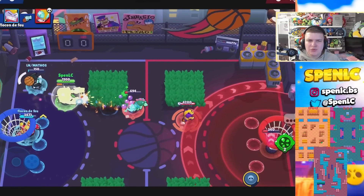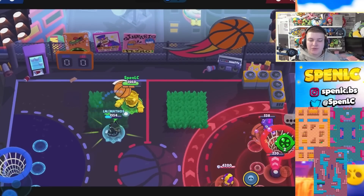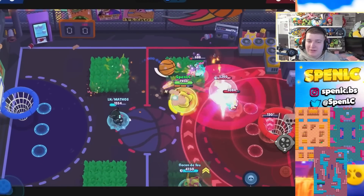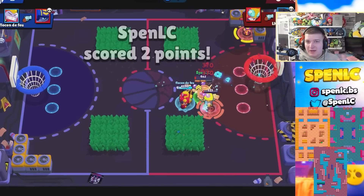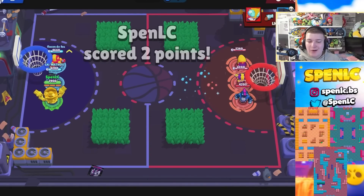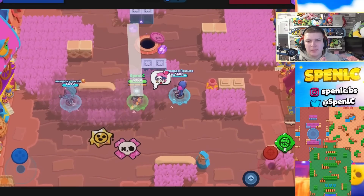Next up is Darryl. He's always a safe option in Heist because he automatically gets his super, so maps like Pit Stop and Cover Crowd are always excellent options. There are also some underrated options where you can play him in Brawl Ball, and particularly in Knockout, Gold Arm Gulch — I see him quite a lot on that map.